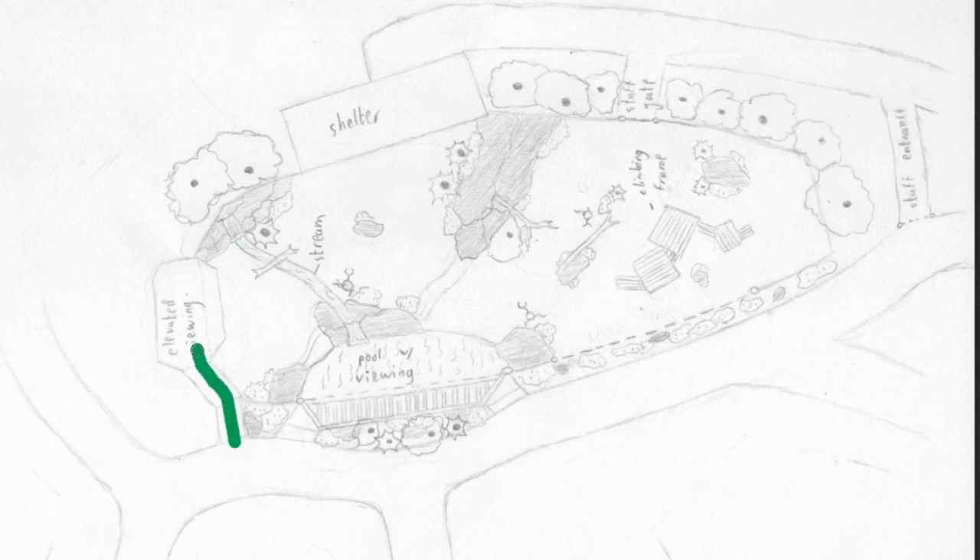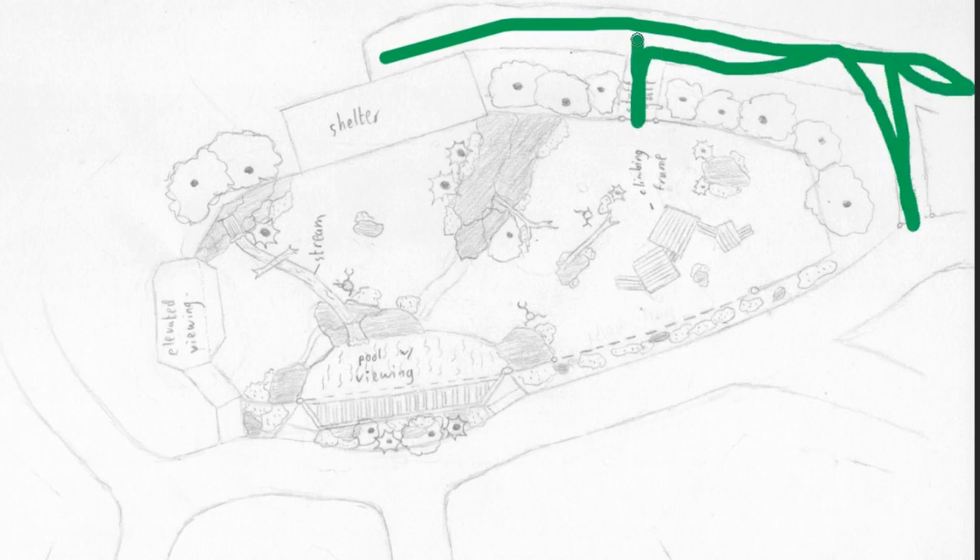There's an elevated viewing area on the left where guests will walk up and watch the bears from above. We have a shelter at the back and a big staff path so staff can get in through the gate or go to the shelter. This area here is at a slightly higher elevation than the area down there. And we have a climbing frame for the bears. The reason I chose bears is because they have the most dynamic features in an exhibit — pools, waterfalls, and climbing frames.